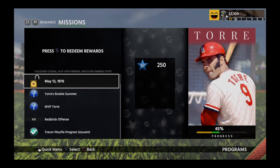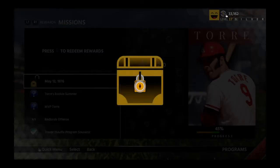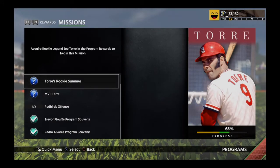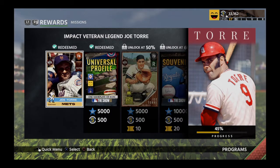Anyways, we're working on the Joe Torre program. This is how long it's taken me, guys — I'm at level 17 silver, and that's how long it's taken us to do this one mission, the very first mission, with that Veteran Impact card that you receive right there.